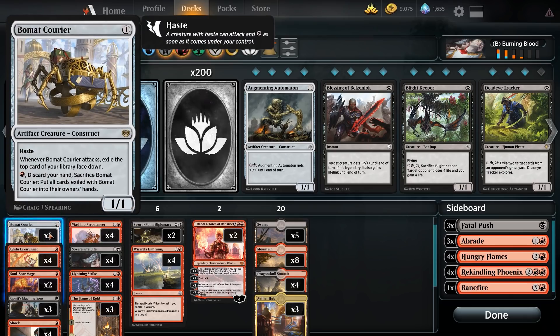We've got Beaumat Couriers — one mana 1/1 with haste, letting us get right out the gate hitting for immediate damage. It also exiles cards while attacking, and you can pay red to discard your entire hand, sacrifice Beaumat Courier, and put all the exiled cards into your hand. So you can empty your hand, swing with Beaumat Courier, pay one red, refill your hand — basically all the resources you need to win. The problem is it doesn't synergize with Flame of Keld, which is also why I'm not running a full playset.